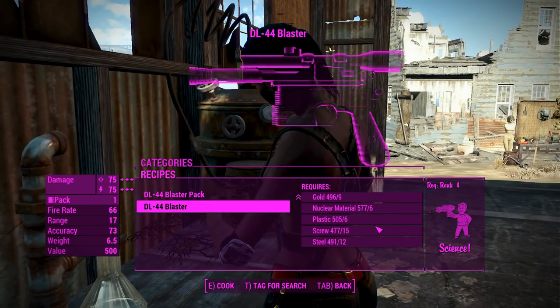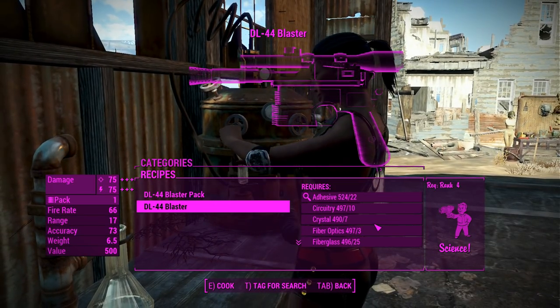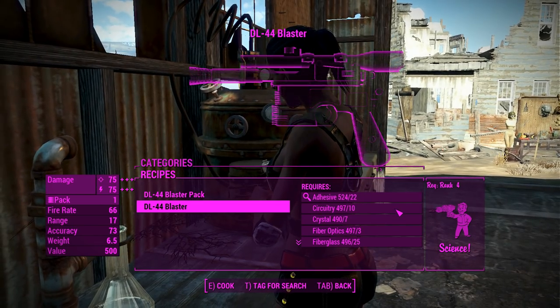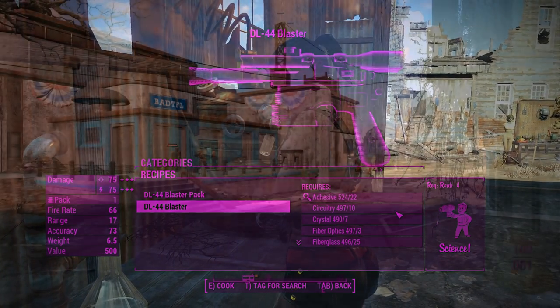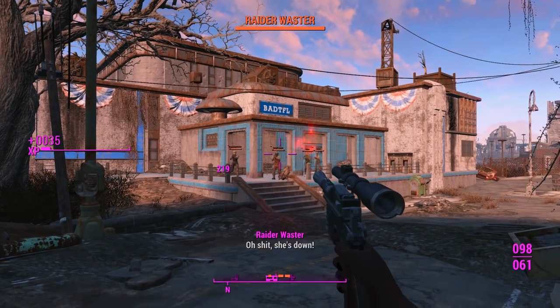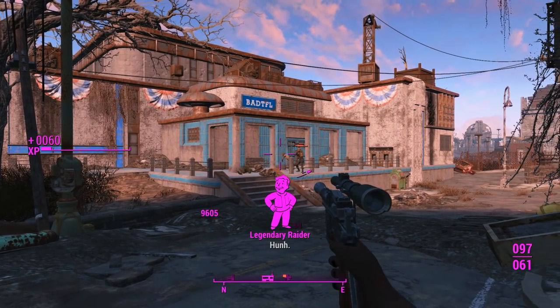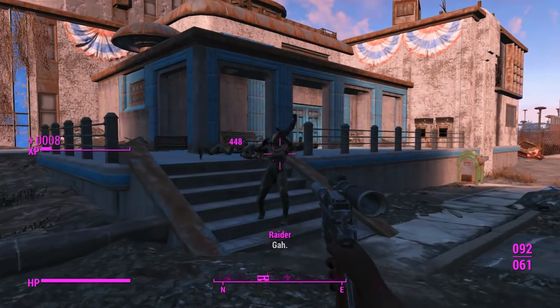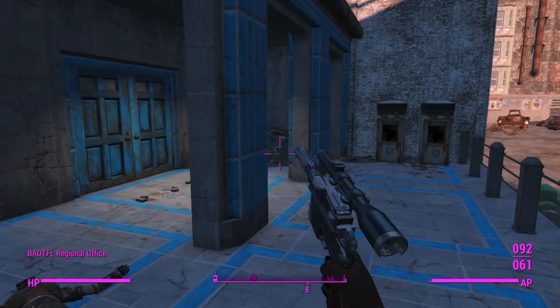Crafting the pistol itself will require a whole lot of materials and Science rank 4, so if you're not specced into that, there's actually a way to get this in the overworld. Welcome to Bad TFL and a lot of dead raiders. Yeah, these guys really don't shape up to gunners. Maybe I shouldn't have given myself the 2x damage on this — that's only a basic raider though, so she'll go down quickly.